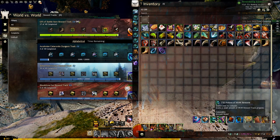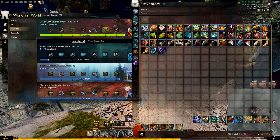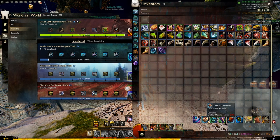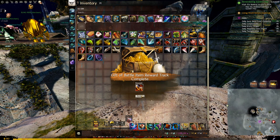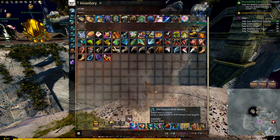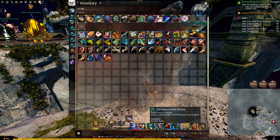Keep in mind that while you are finishing the Gift of Battle reward track, you will also get two Mystic Clovers along with some other useful items, like the Amalgamation Gemstones and some Obsidian Shards. Once you are done, just open the chests and you will find the Gift of Battle in one of them. I have another guide that explains how to get those potions even if you don't do WvW much — I'll leave the link in the description and comments.